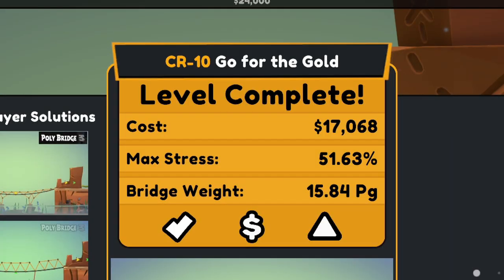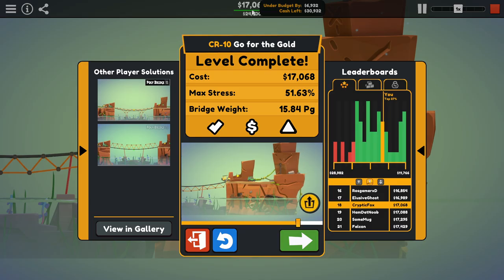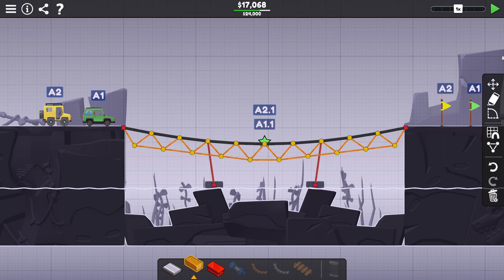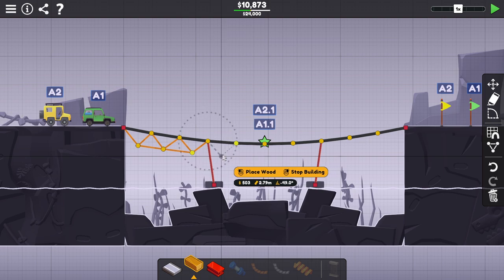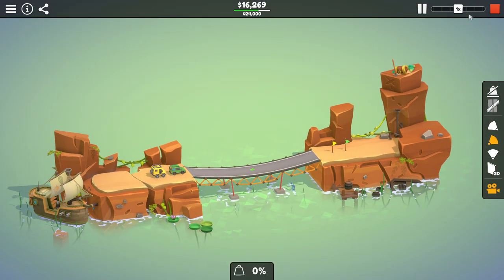Easy peasy. Max stress 51.63%. We spent 17,000 on that one, which puts me not in the best spot. We're going to have to do a little bit of work to try to cut costs here. I knew this was going to be really expensive, so that's fine. We'll just do the supports off — instead of having them the whole way across, we'll just do them off of these metal areas where the metal is already providing more structural support. That saves me a couple pieces anyway, gets us down to 16,000 and change. Should probably still hold.